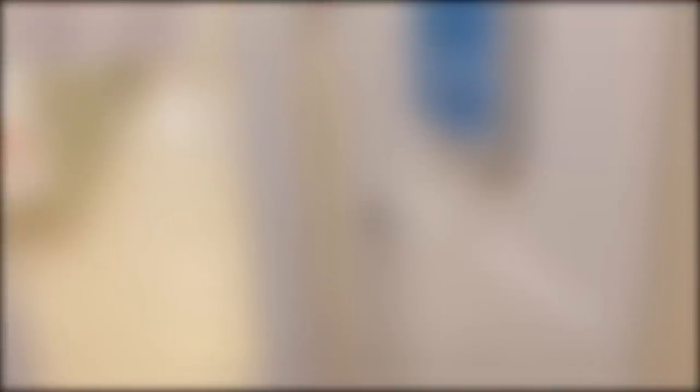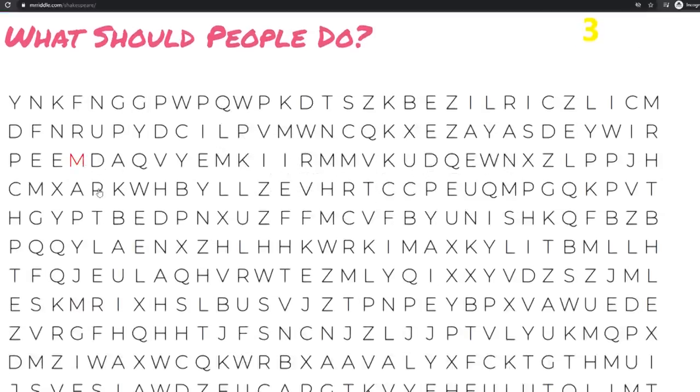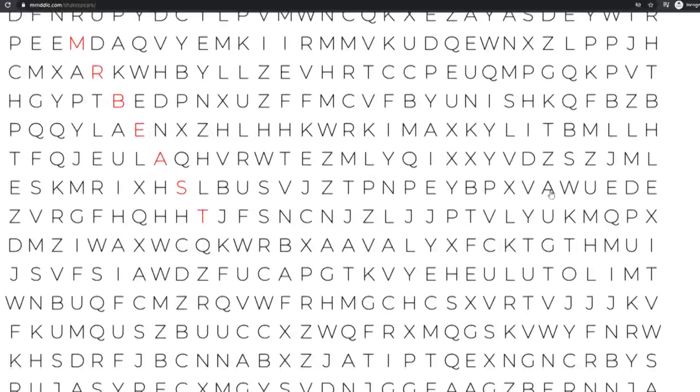Because you got a call from Shakespeare, you now have to go to mrriddle.com/Shakespeare. That's step 19. Going on to step 20: you will get a crossword with your fifth randomly generated yellow code. You must answer the crossword — the words are 'subscribe', 'to', and 'MrBeast'. You just have to click them in the crossword and then you get redirected to page 21.